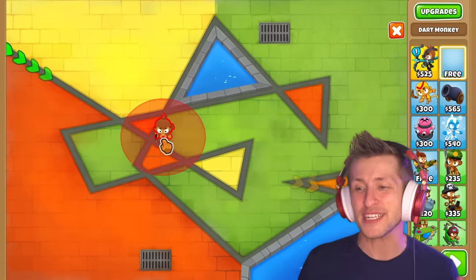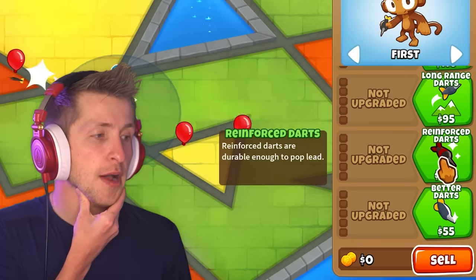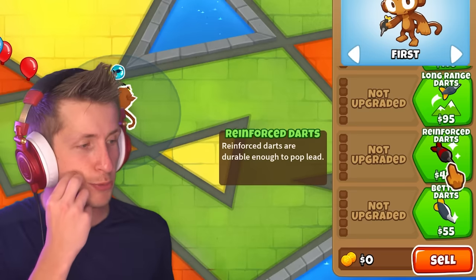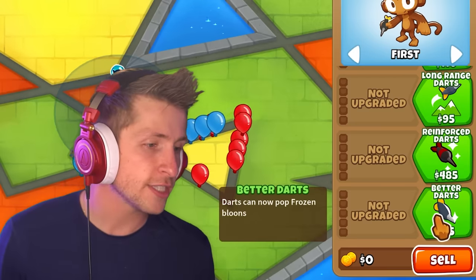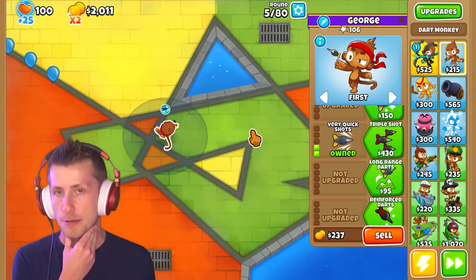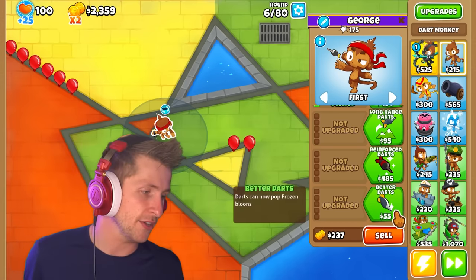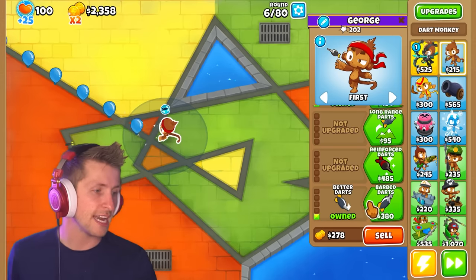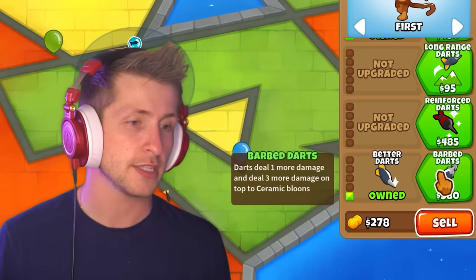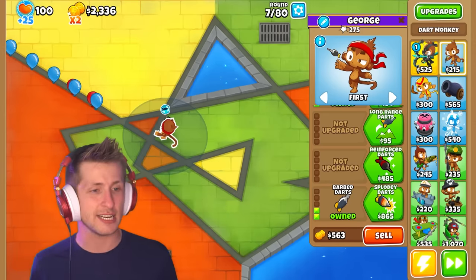We just get a free Dart Monkey to go right off the bat. So, what are our two new ones? Reinforced Darts are durable enough to pop lead — insane for a T1 upgrade, but it is $485, so that's pretty expensive. Next one is Better Darts. Darts can now pop Frozen Balloons. I think we just get the old 1-2 and get very quick shots. Better Darts is only $55, so that's pretty cheap. We have Better Darts and now Barbed Darts — darts deal one more damage and three more damage on top to Ceramic Balloons, so now they get an extra damage, which is very nice considering that he shoots so fast anyways.